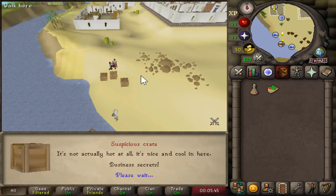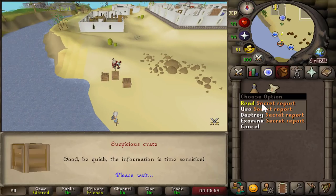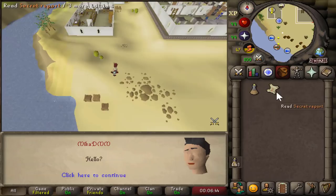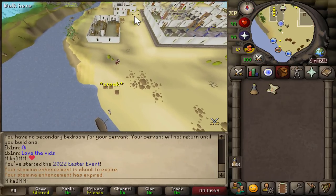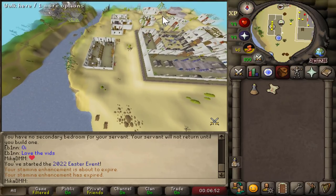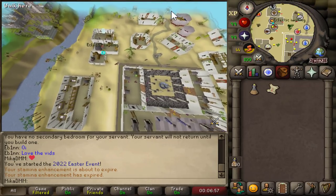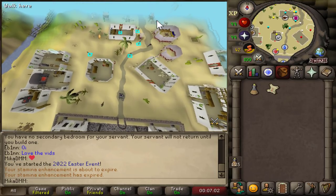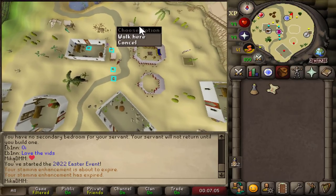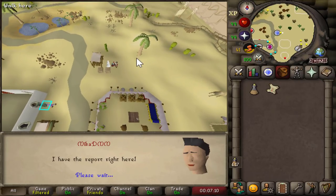Now we actually have the kebab for the suspicious crate. Now that is gone and we now have a secret report. After receiving the secret report from the suspicious crate, we're going to make our way back north and speak to Ali Morissane again. He's going to be located a little bit northeast of Al-Karid. This feels very much like One Small Favor, just running back and forth — and this is where the stamina will also come in handy. Let's talk about the Easter event by selecting option number one again.